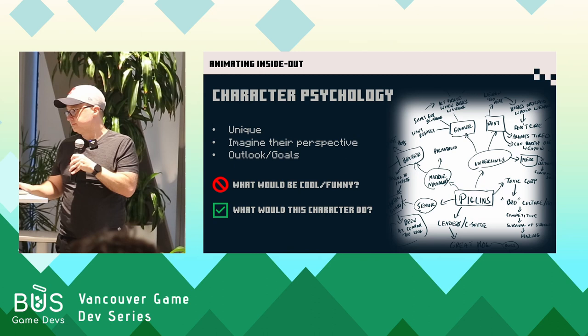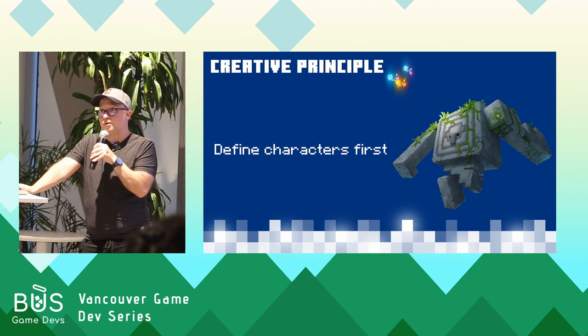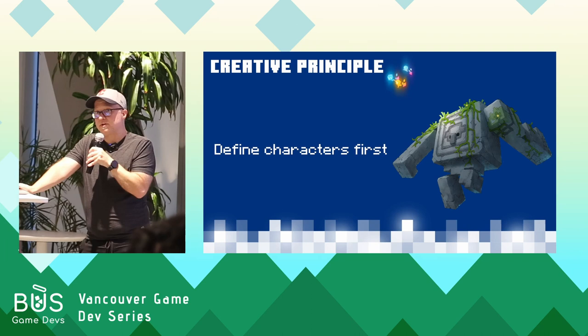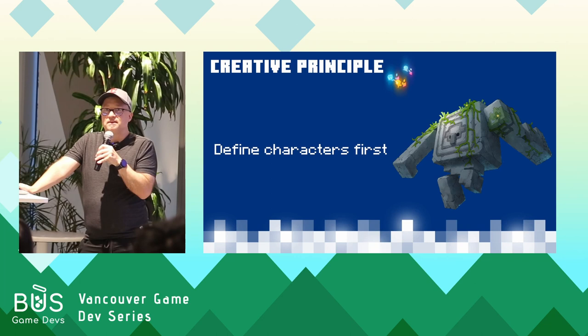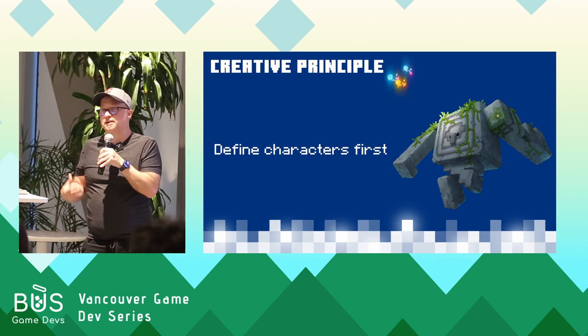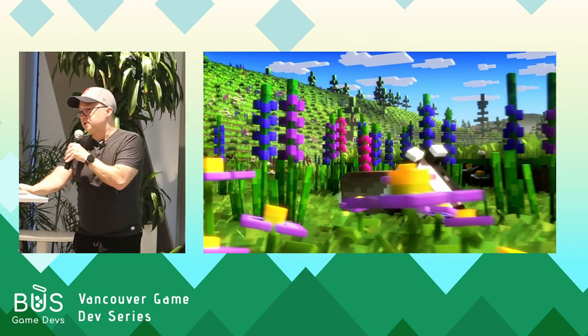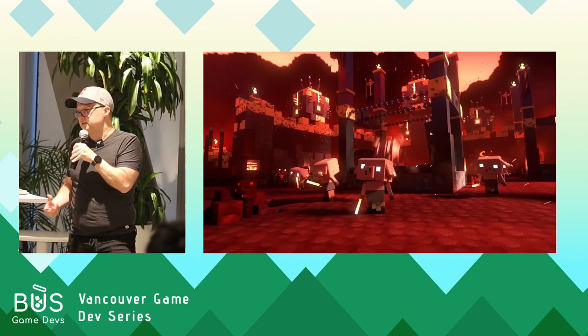That brings us to another creative principle: define your characters first. By creating those backstories, you understand who the character is, and it simplifies your process of making choices for what design elements they should have, what gameplay mechanics they should employ, what types of animation they should portray. Think about Eeyore from Winnie the Pooh — he's very depressed, he moves very slow. If Eeyore for no reason suddenly starts jumping around, it's just confusing. There has to be a good reason for a character to move differently. That's really what we're establishing — that baseline. If the game has a significant story component, this backstory might already exist. If it's vague or non-existent, you kind of have to do it yourself. The main thing is that it exists somehow.